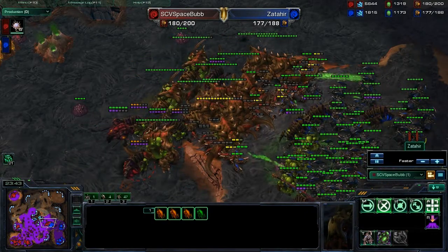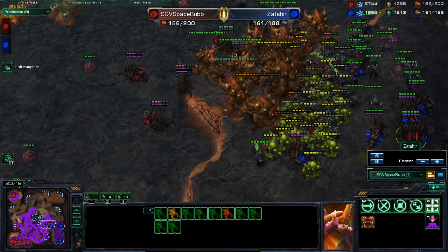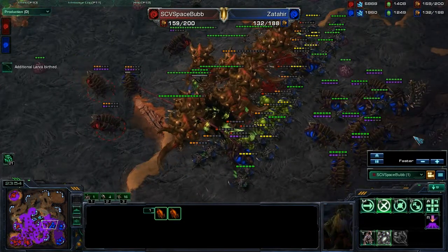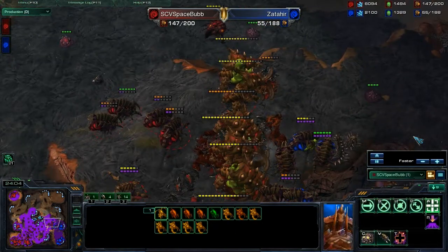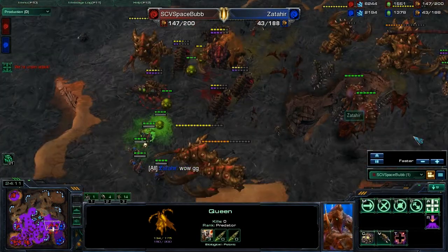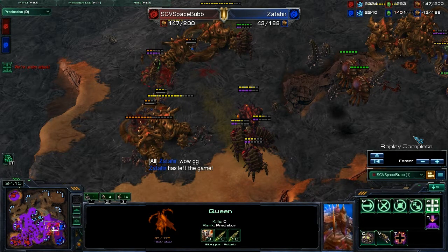Here comes the main fight. My Speedlings did get Fungal Growthed — I left them just down the ramp, which isn't really good. I am throwing down Fungal Growths and trying to Fungal Growth the Roaches as many times as I can. My Infestors have used up most of their energy, unlike my opponent. Also, you do see Transfuse going down on the Ultras — if you have spare energy, use it. Whenever you've got units with abilities and full energy, use them in a big fight. This was a big fight — if you've got spare energy, use it.